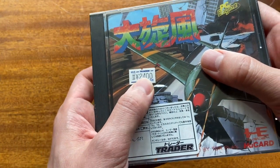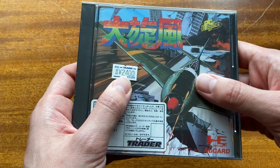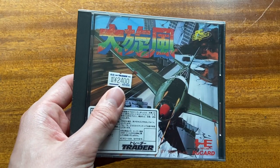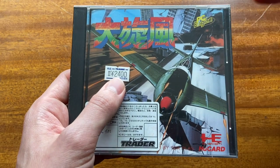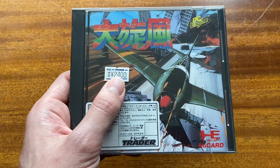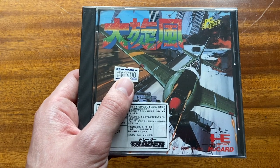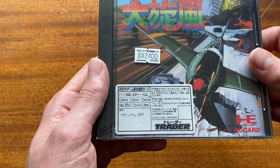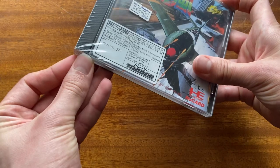Something I should also mention: you can see here this is listed as being 2,400 yen. At the time of filming, that would be something around $22. Trader prices do not include tax, so you're going to need to add on — the final price will be 2,400 yen plus 240 because Japanese sales tax is 10% nationally. So it'll end up costing you 2,640 yen, or about $24. Just keep that in mind.